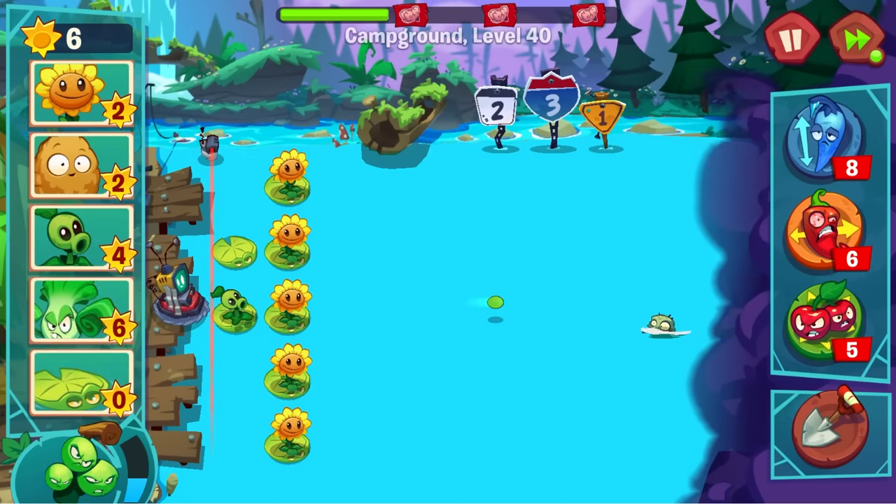We just get the reward of infinite brains — all right, for the next 15 minutes, infinite brains. Now jumping in — we only need to do one level before the next thing. We're still in the campgrounds — level 46, ready, set, plant. I'm gonna need to put these out ASAP. We have the snow peas. Okay, we're doing good.